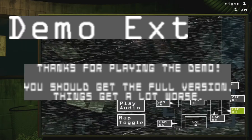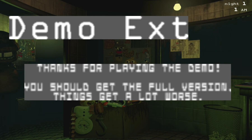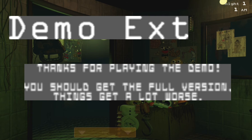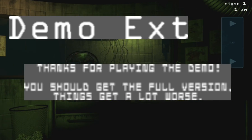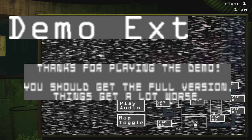Similar to the two previous games, some leftovers from the demo are found in the full version's files. The demo EXT text file is taken from the extended edition of the second game's demo and can eventually be found within the troll version's game files.